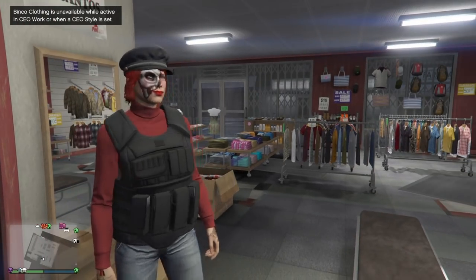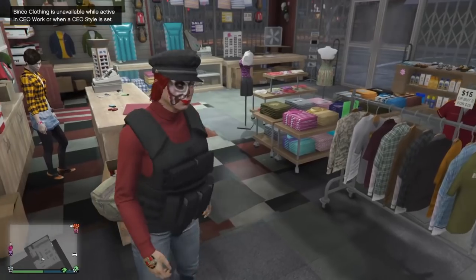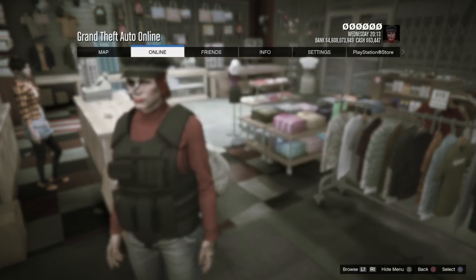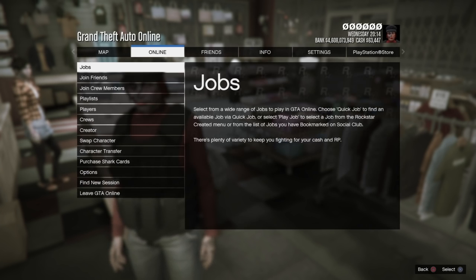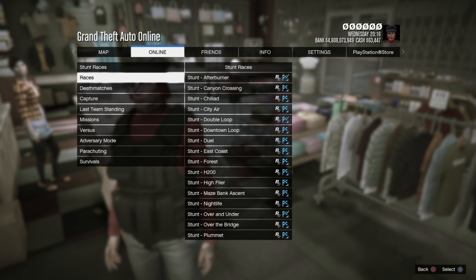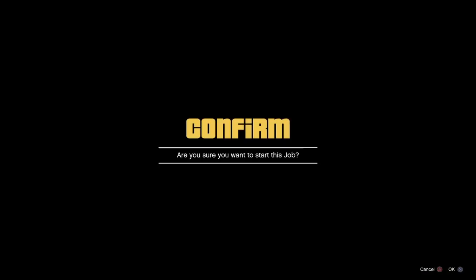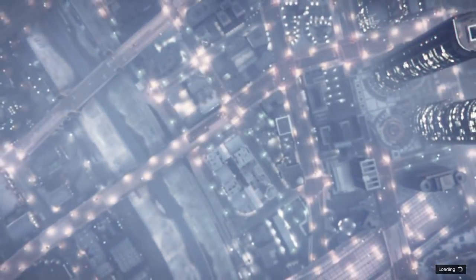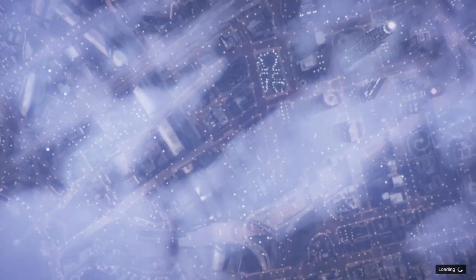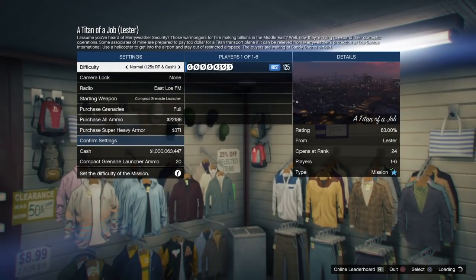Once you've done that, all you need to do is queue up a mission to get this glitch started. Pull up the options menu and select any mission — go to Options, Online, Jobs, Play Job, Rockstar Created, then down to Missions and select any mission. I always select Titan of a Job because it's at the top of my list, but you can use any mission.